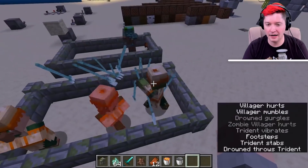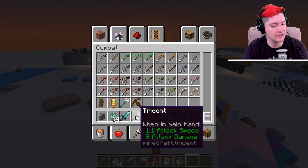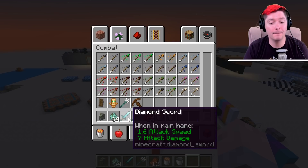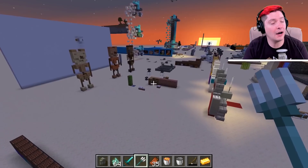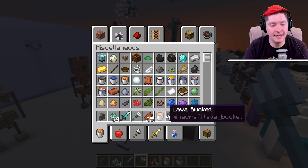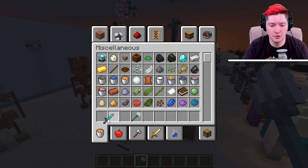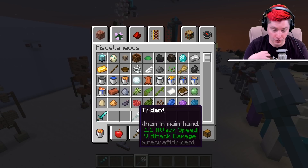In Java Edition, a trident actually does a full heart of damage more than an unenchanted diamond sword in melee. However, the trident falls a bit flat when it comes to enchanting — you only have a few options: loyalty, which determines how quickly it returns to you after throwing; channeling, which causes a lightning strike during a thunderstorm.